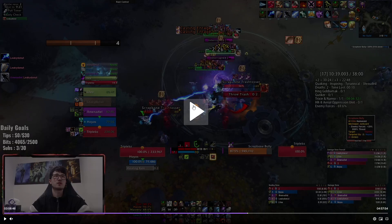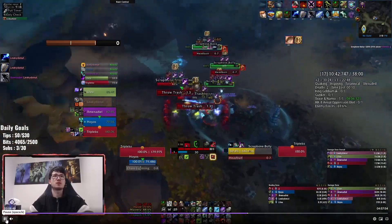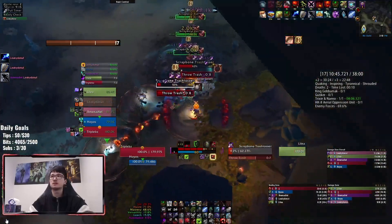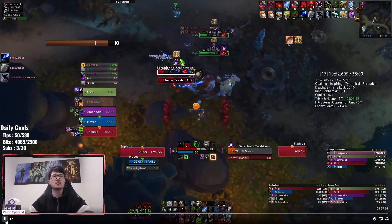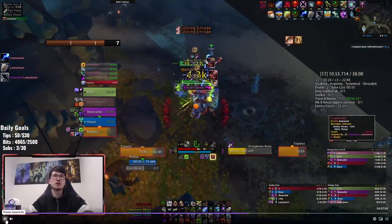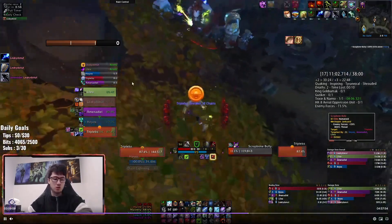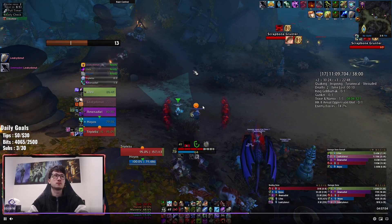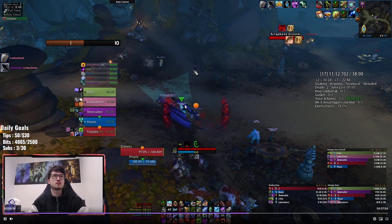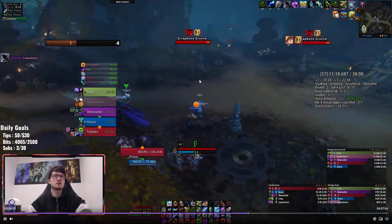Grabbing a welding bot up here — looks like a little lit bomb, pretty easy to see. Now the Bullies: watch out for Shock Wave. They do a massive frontal in a line — if you get hit as a DPS or healer you're probably dead. Watch where they're facing. Now we move on to King Gobamak. Grabbing this welding bot up here too — looks like a little lit bomb, easy to spot once you've seen it a few times.